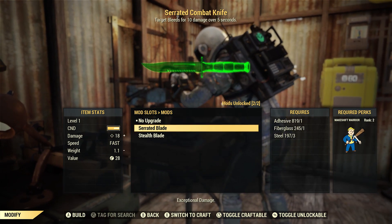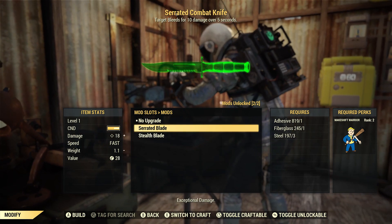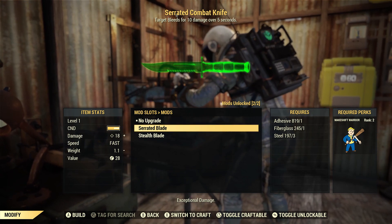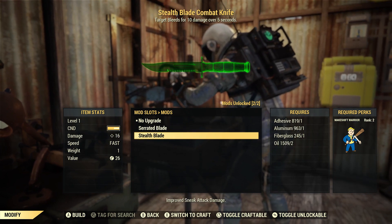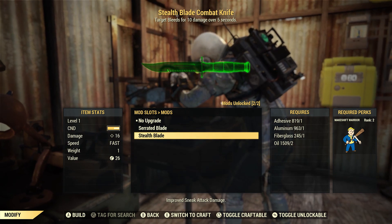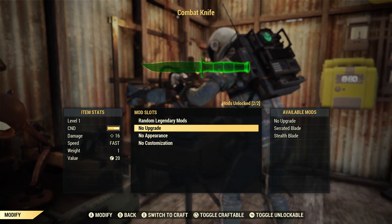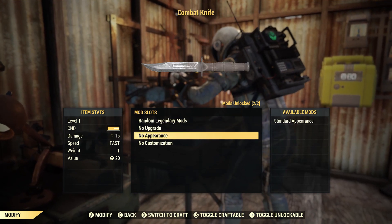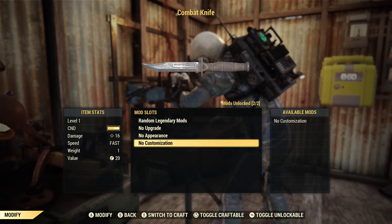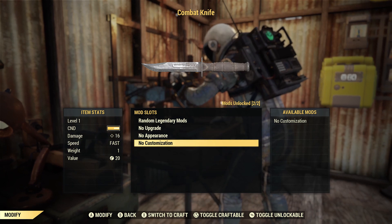Now I'm going to tell you exactly what resources you need for these upgrades. If you want to put the serrated blade on your combat knife, you need 1 adhesive, 1 fiberglass, and 3 steel. For the stealth blade, you need 1 adhesive, 1 aluminum, 1 fiberglass, and 2 oil. Pretty easy to get all those resources — you guys shouldn't have any problems. For appearance, that's all stuff you've unlocked in the Atomic Shop. If you want to make the knife look really cool, just look for that stuff there.